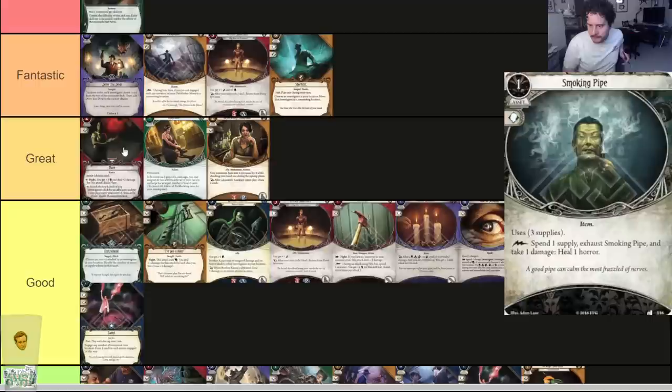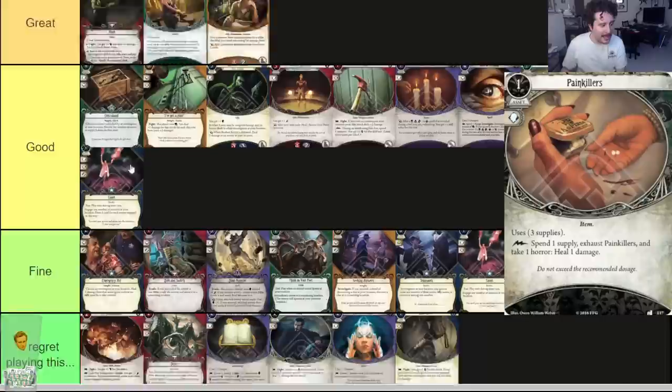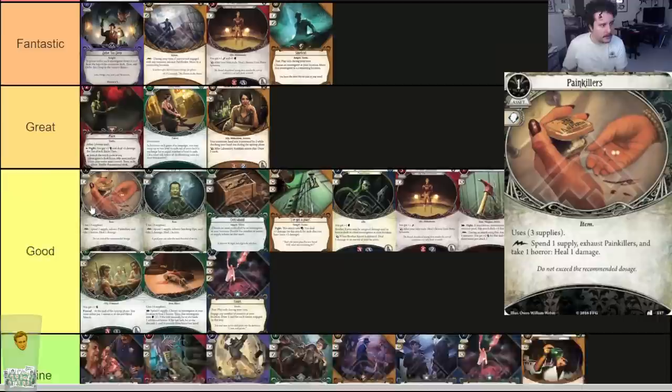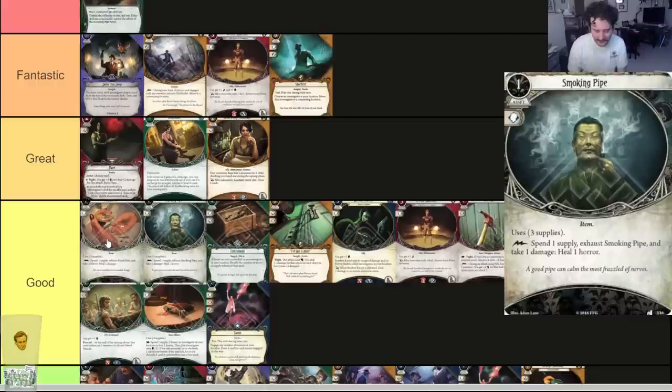Smoking Pipe and Painkillers — both one-cost assets with three supplies. Smoking Pipe: as a lightning bolt, spend a supply, exhaust it, take one damage, and heal one horror. Painkillers is the opposite: exhaust it, take one horror, heal one damage. Both are good cards. If you're playing Pete Sylvester, Painkillers is basically free damage healing. You can also put these on allies and use them to heal yourself. They're super cheap, and in the decks that can take advantage of them they're good. We recently had them in Carolyn and Vincent decks made by D-Scar Pack and they performed well.